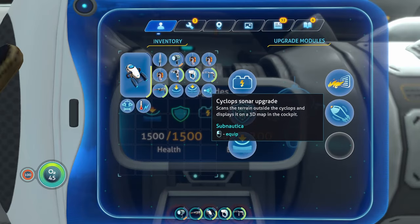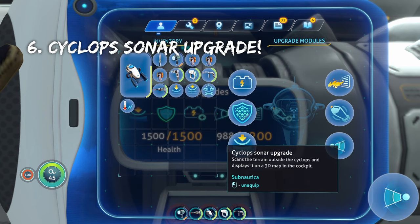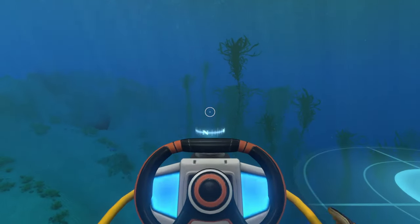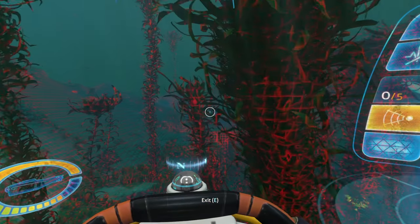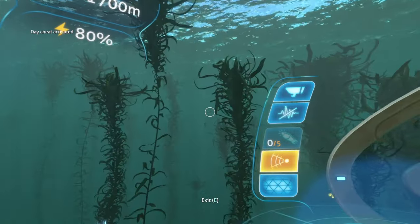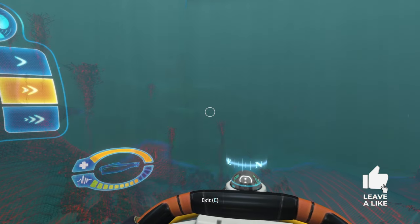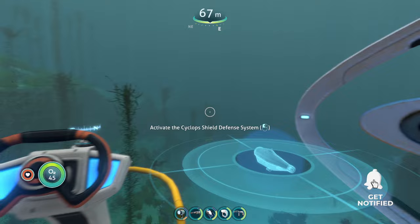The last upgrade to consider for your Cyclops is between the sonar, the thermal reactor, and the docking module. If I had to pick one, I'd pick the sonar because it's useful in more areas than the other two. The sonar upgrade lets you see much better while piloting — turn it on and it'll illuminate the area around you in red and white grids. This is especially useful in areas where visibility is poor, at nighttime, or in caves. You can also leave it on while driving so you don't accidentally bump into anything and there are no surprises.